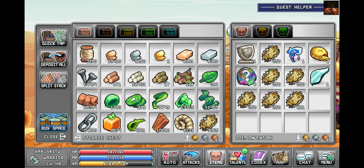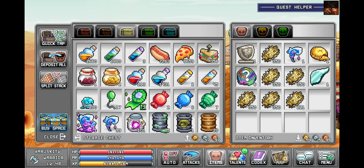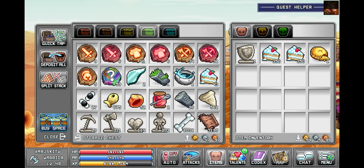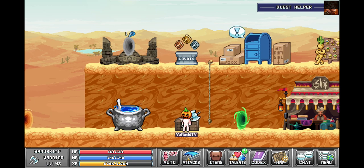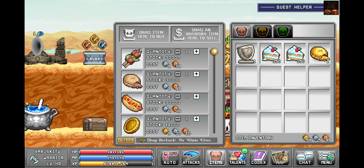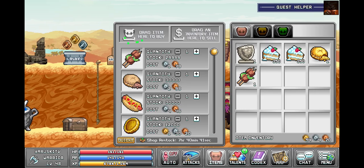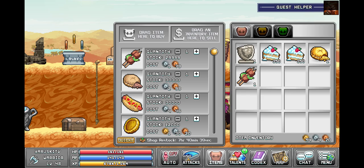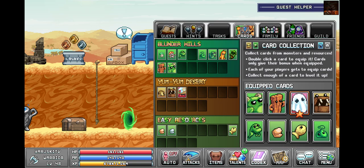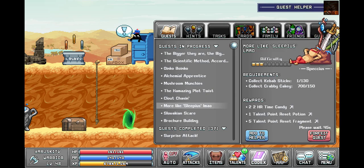It's currently in my storage, so we pull out some of these crab cakes. And then you need some kebabs — some shish kebabs, which I think is these things. Kebab sticks. Yes, 130 kebab sticks.